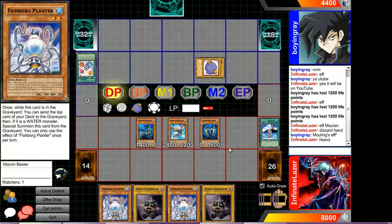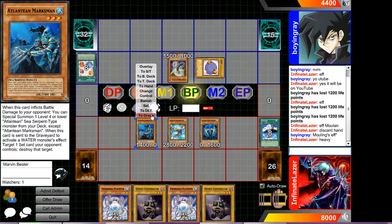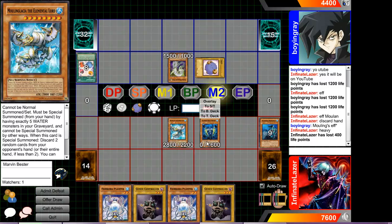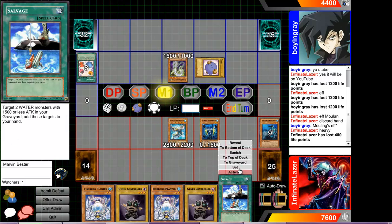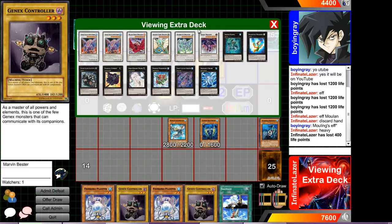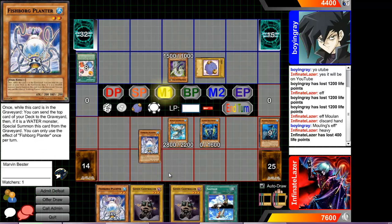I could have summoned my Fishborg Planner so he would have something to kill. Why didn't I just attack heavy? I get an extra summon off of that. Wow, I am sad. Three, four, five — I can summon anything right now. I can overlay, which is good.